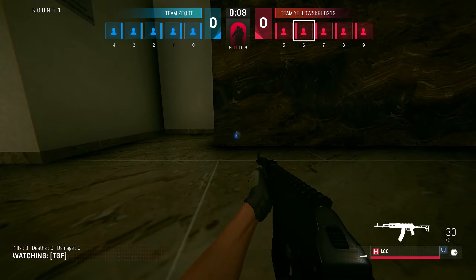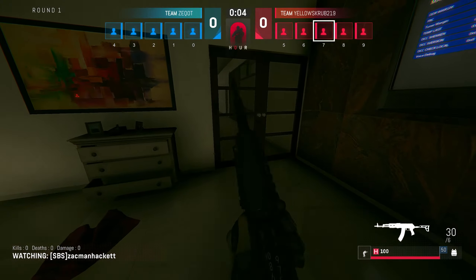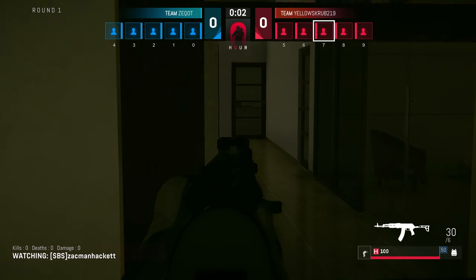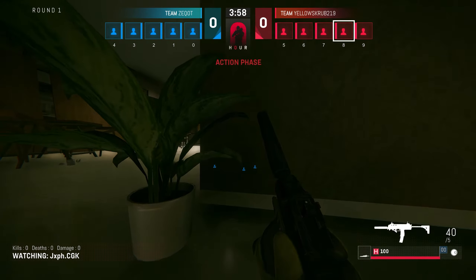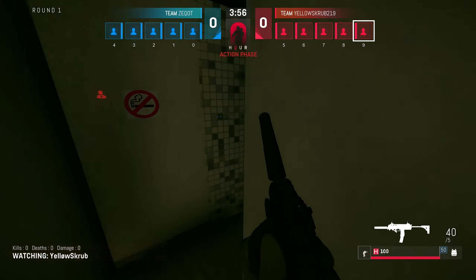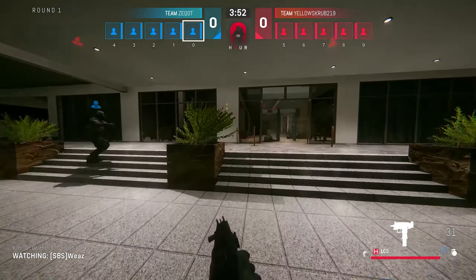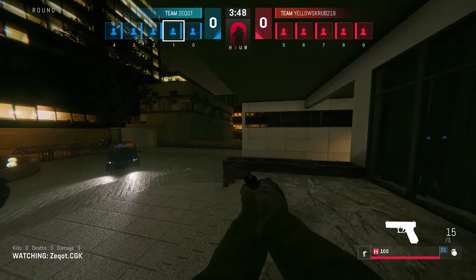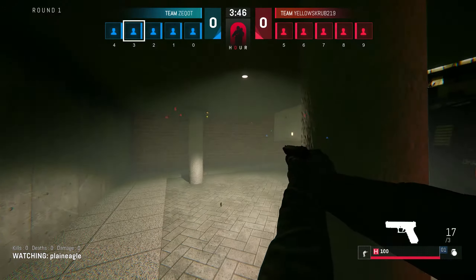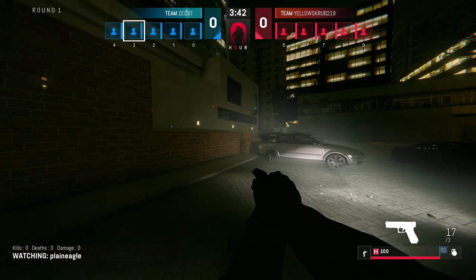There's a lot of ways to get into this hotel, which is going to be very nice for being able to flank around. A lot of halls to check down. They're going to choose to go with the second floor conference room this time to start. This is a really open floor plan, and one of the challenges of this map is being able to adjust — one floor is open, but the next round when they choose a more closed floor plan, it's tight. You've got to be able to adjust to both very quickly.